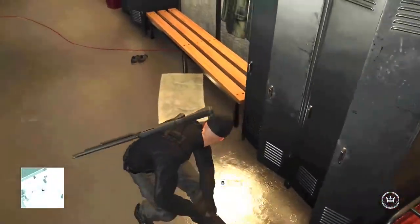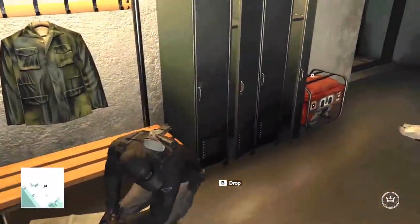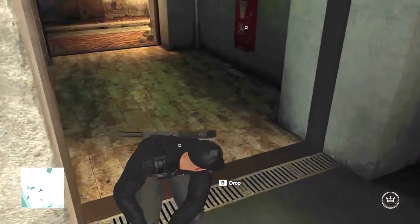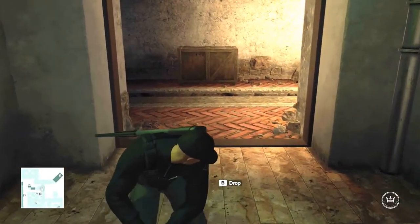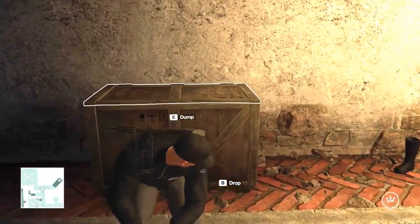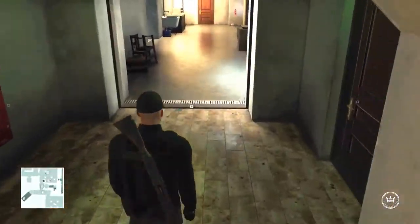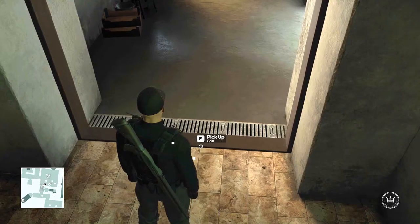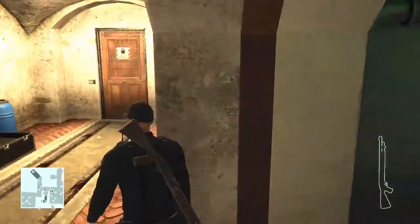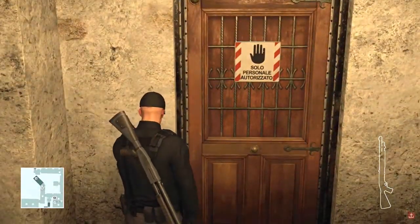I put him inside this box — but there are only two slots per box, so I put him into that box over there. Voila. I also pick up his gun, his items, and my coin, and then I go into the lab.